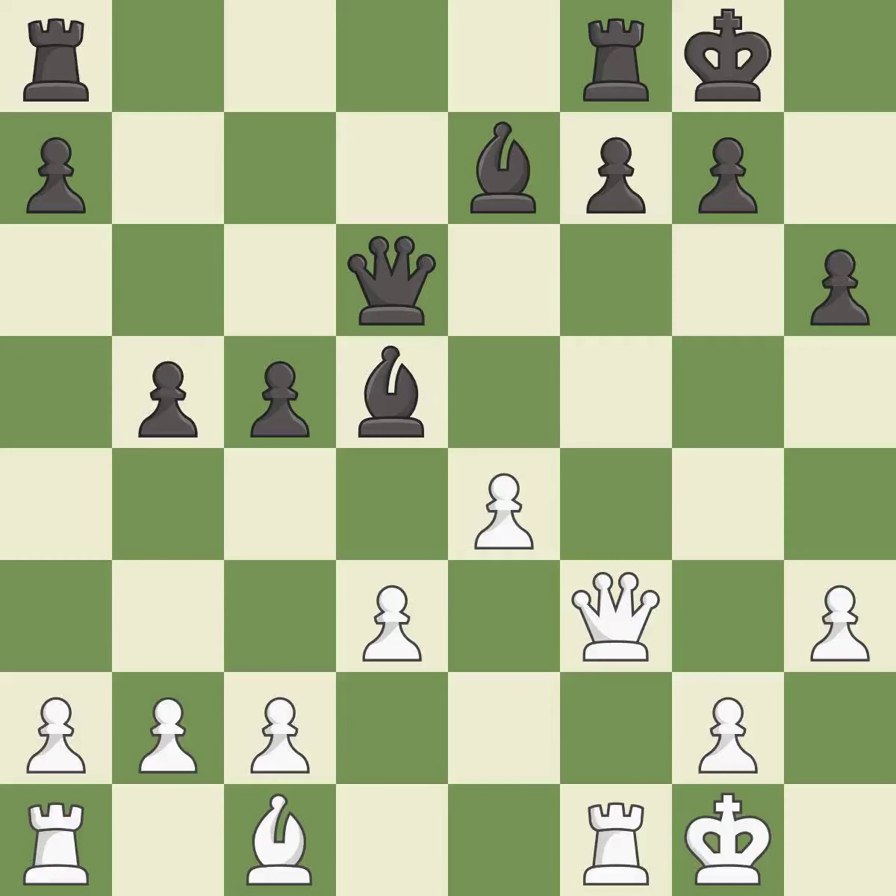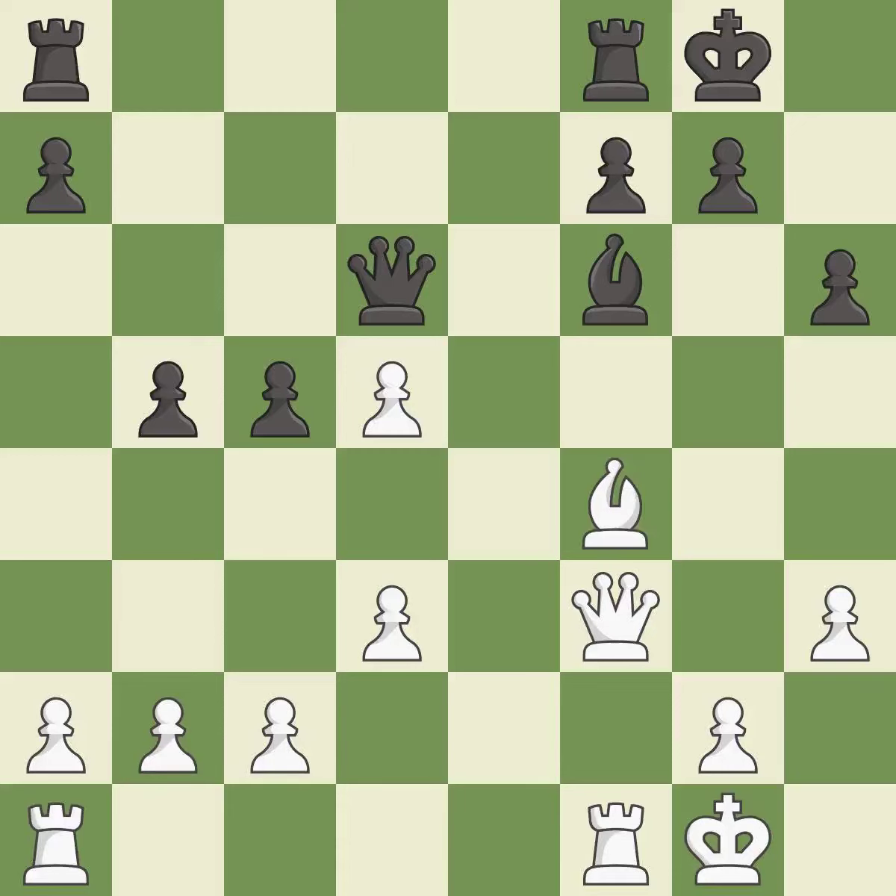Takes back — it is good. The pawn is now passed because it can no longer be challenged by opposing pawns as it tries to promote. This moves the bishop to a more active square, making it gain scope — it is good. This activates a piece and simultaneously wins time by attacking an opposing queen — it is best.